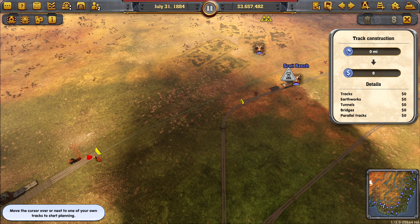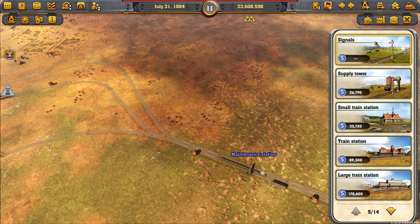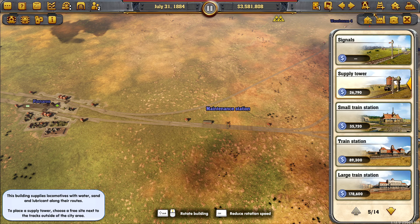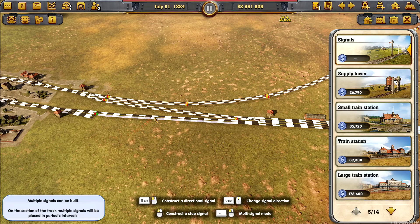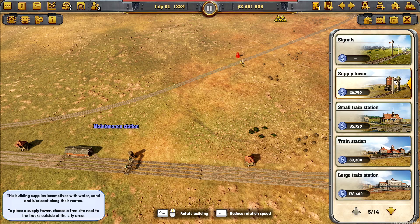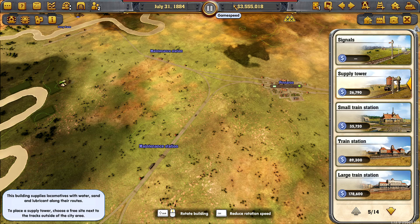Maintenance yards are spread around so we don't need to worry about adding another one just yet. If we do add one it'll be as a junction. We'll put a supply tower in there — we also need signals and supply towers here as well. We're missing signals here — sometimes I do forget, but I normally catch them at some point in the series.